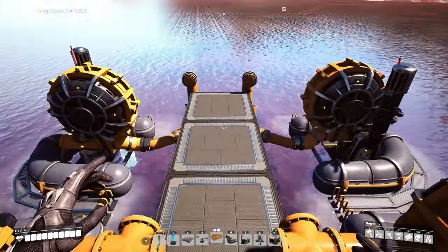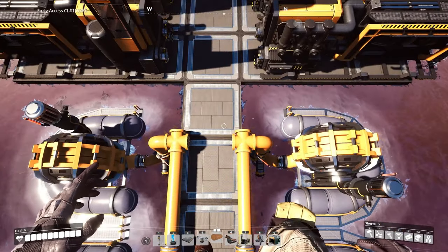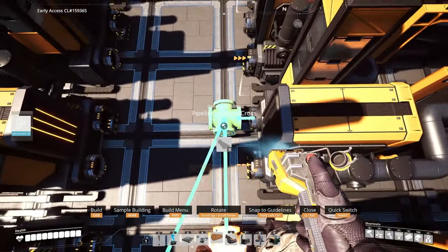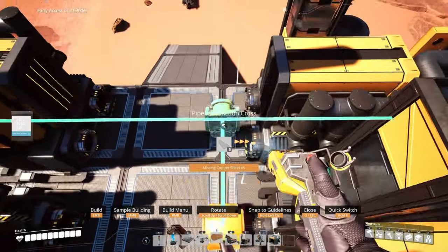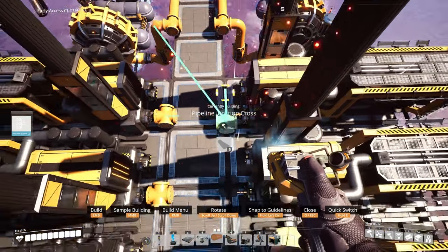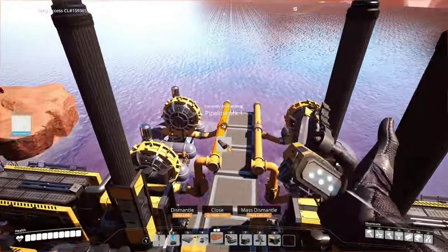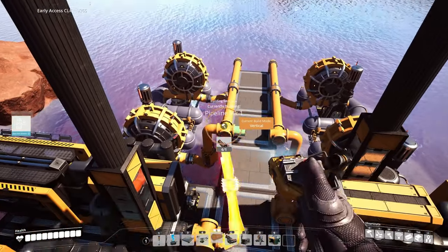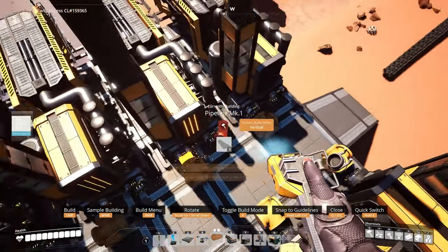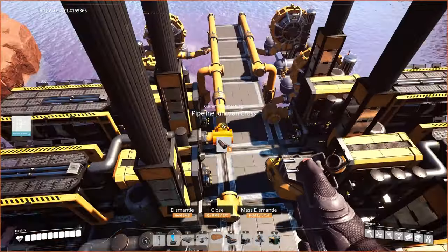Once you have all these placed, connect the pipes up with the actual junction crosses. Then begin placing junction crosses in front of all of the fluid ports on the coal generators on both sides. Make sure that they are in line with the ones over here. Then connect up all of the pipes - it's really simple. Make sure that these are two separate pipes - do not connect them together. Keep them as two separate pipes.